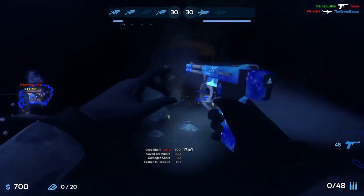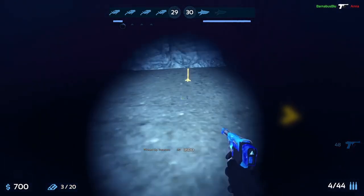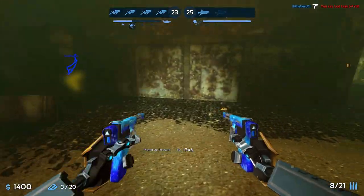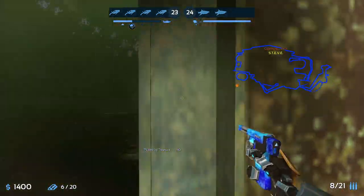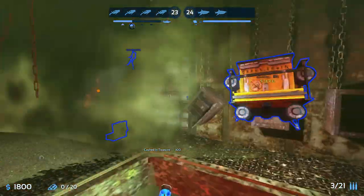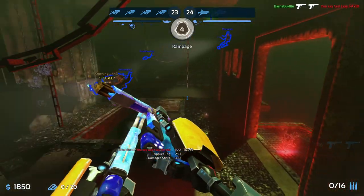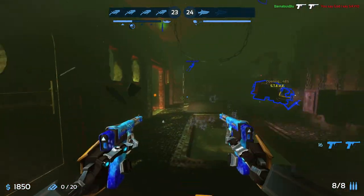When a shark grabs you, you will drop all your treasure and it will scatter all over the ground. It'll be easiest to gather gold when both sharks are dead — this is the time when you should go for the farther gold. Just pick up a few pieces and as soon as you hear a heartbeat, hurry right back to Steve to help your team prepare for the next shark attack. Make sure you listen for that thumping heartbeat, as it will let you know when you're about to get eaten. The faster the beating heart, the closer the shark.